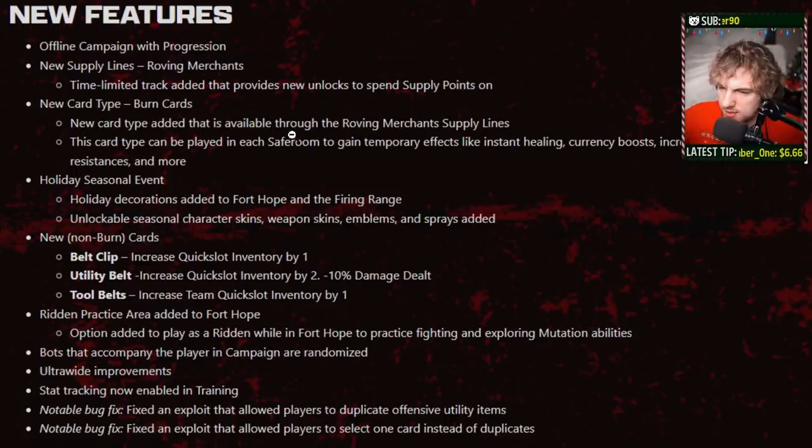New card type — burn cards. A new card type added that's available through the roving merchant supply lines. This card type can be played in each safe room to gain temporary effects like instant healing, currency boosts, and increasing resistances. I'm not sure exactly how that's going to play out — maybe it's a card that keeps repeating itself per safe room. Holiday seasonal event: holiday decorations to Fort Hope in the firing range, unlockable seasonal character skins and weapon skins. I'm happy about that. What do you think — exclusive holiday-only unlocks like Overwatch, or available all the time? Let me know.